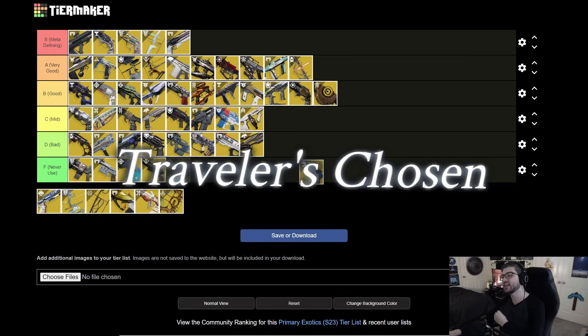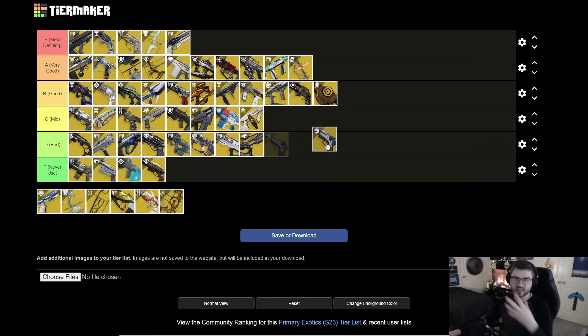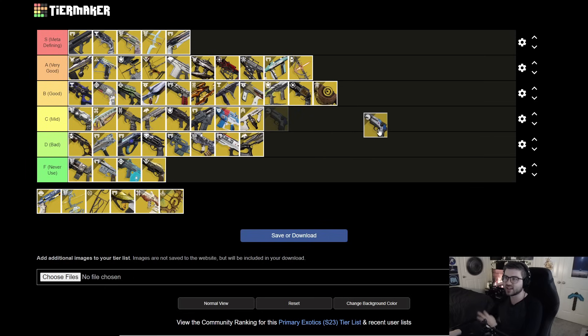Next is Traveler's Chosen. It's a fun exotic — you get kills, charge the reload, and get a lot of your ability energy back. That's pretty much its sole use. If you want abilities, use this gun. I don't think it's the strongest by any means and it's arguably more of a PvP exotic, but with the ability to recover ability energy I'm putting it in B tier. It also plays into your subclass via Osmosis with the catalyst, but overall I'd take pretty much anything else unless building into utility.